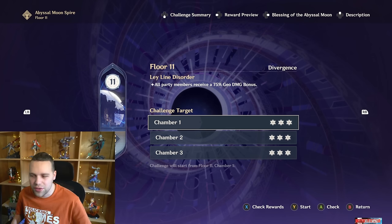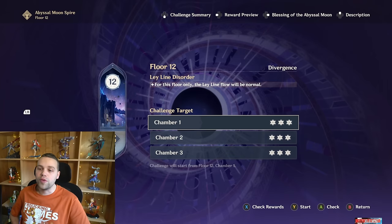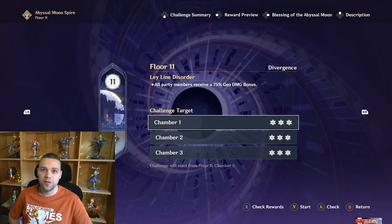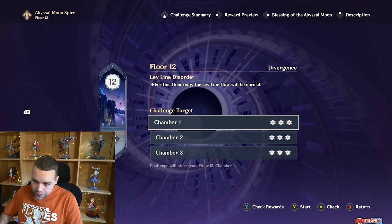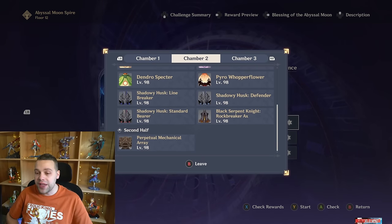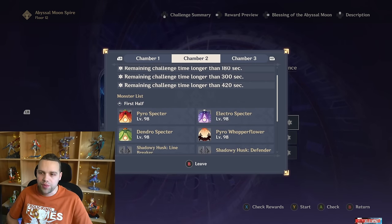If you're still having trouble and you think you shouldn't be, you either just need more resin investment, or you can join our Discord — we've helped a ton of people 36-star. It's really our incredible team over there. So we're going to really focus on Floor 12 today, and Floor 12 is definitely the hardest floor in Fontaine.